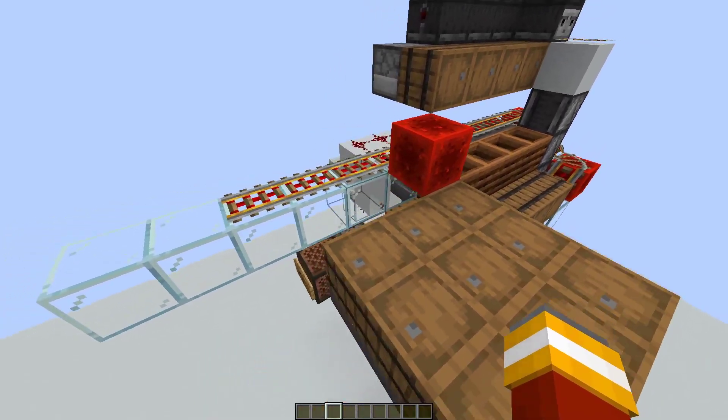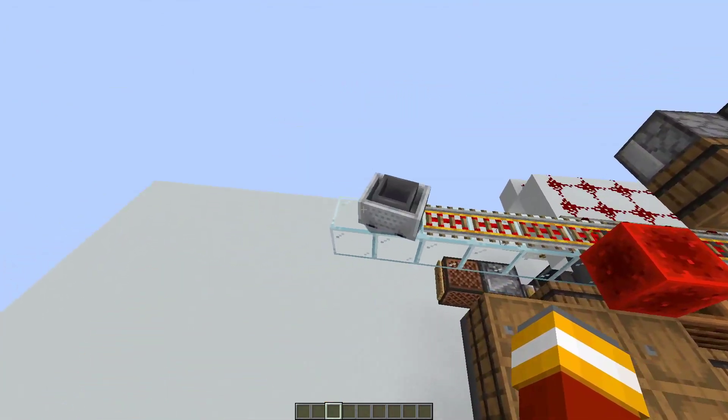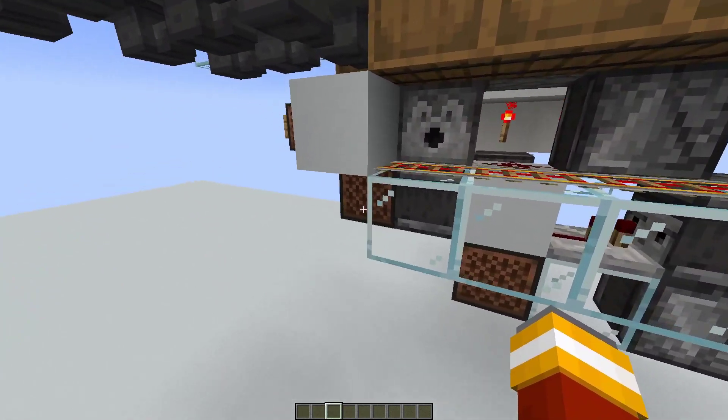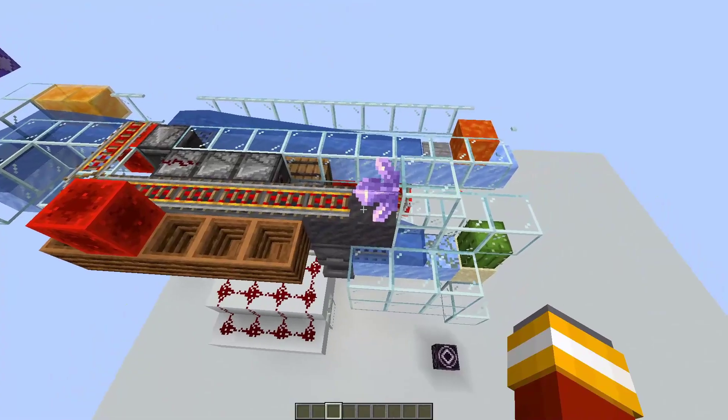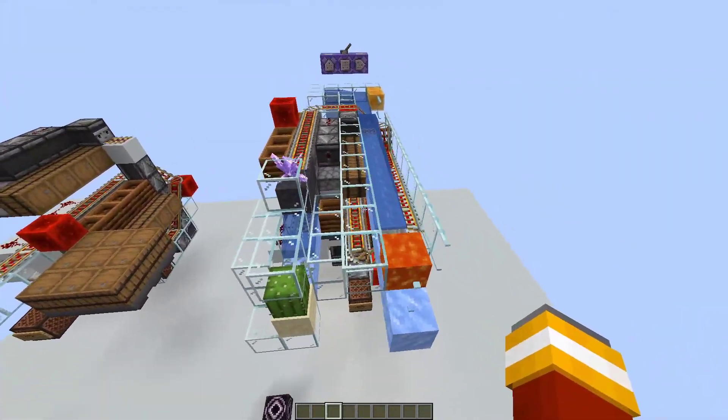You can also use the minecart prefiller separately, and just use it in single activation mode or on the clock as the sorter. Maybe there's some nice application for that. That's it — there's a world download in the description. Bye bye.